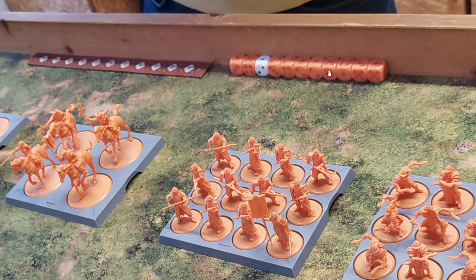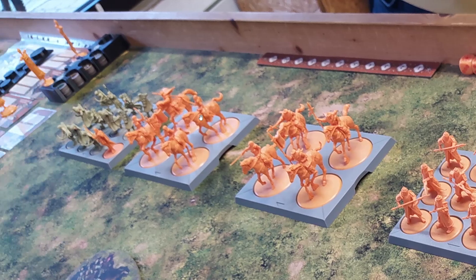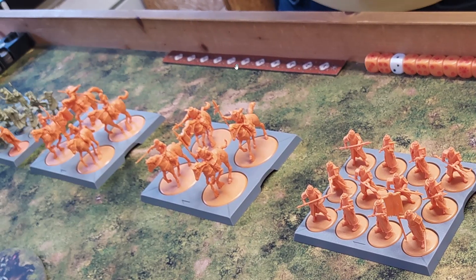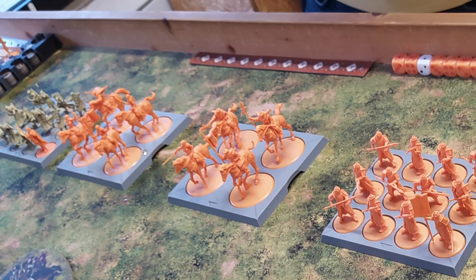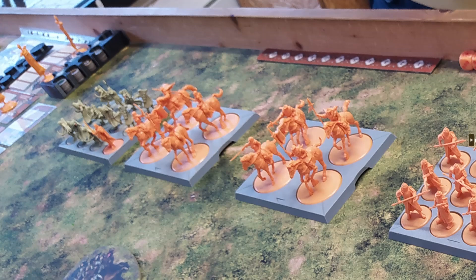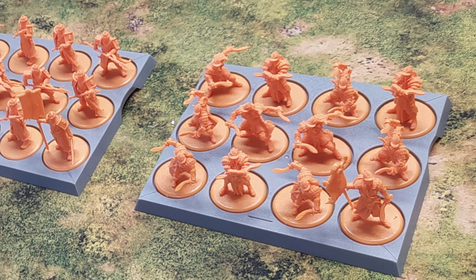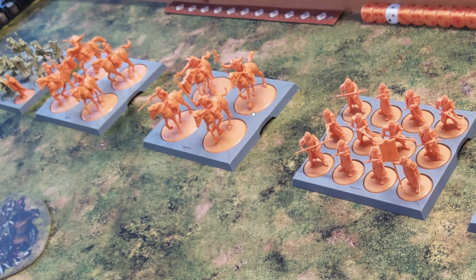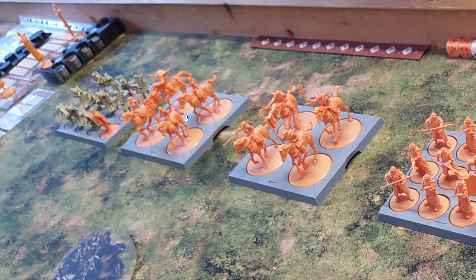Here you can see the beautiful Martell dice. I love the starter boxes — they usually come with four to five units and everything you need for the game. It doesn't really include terrain, but it's okay; you don't need it for this game. You get the dice, you get the measurements. This is the deployment zone for the Martell player. I have no idea what these units do, and I'll learn them bit by bit or by play.